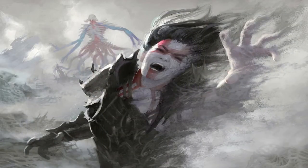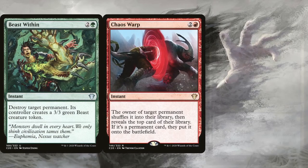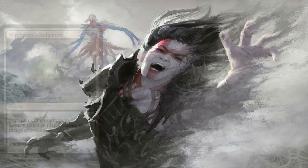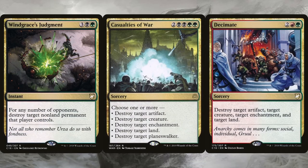Other ways we can sink our mana is what the deck should be doing anyways — interacting. The deck is running Beast Within, Chaos Warp, and Assassin's Trophy in order to get rid of any permanent at instant speed. Chaos Warp and Assassin's Trophy might get them something from the deck, but at least Stranglehold would prevent the opponent from ramping with Assassin's Trophy, assuming they have any basic lands left in their library. Winds of Grace's Judgment, Casualties of War, and Decimate are wider forms of removal since they can potentially destroy a ton of problematic permanents. They are considerably more expensive, but the deck does generate a ton of mana, and in a multiplayer format like this one, they can cause quite a lot of disdain to opponents.